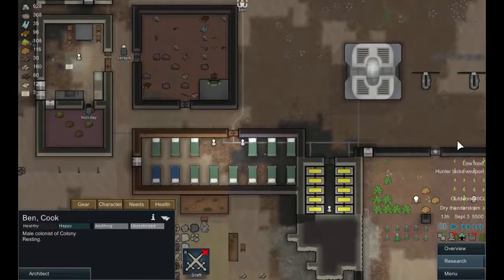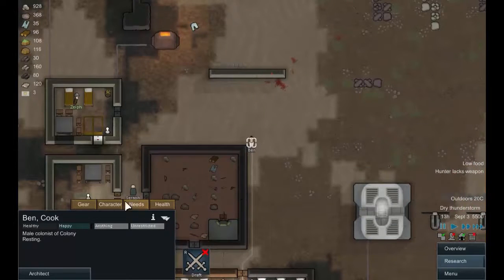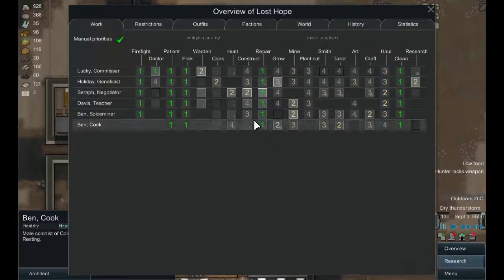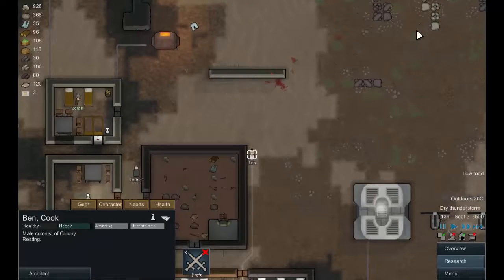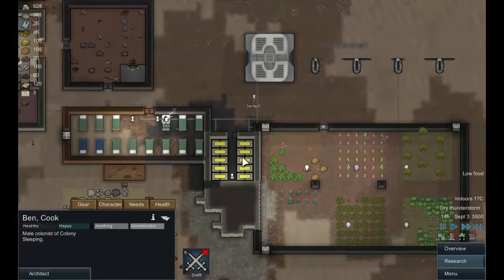This is still a dry thunderstorm. Hunter lacks weapon — did I bother making you our hunter? I don't remember making you our hunter. Hunt — yeah, okay, there we go, you're no longer our hunter. The last thing we want to do at the speed you work is have you go out hunting things.